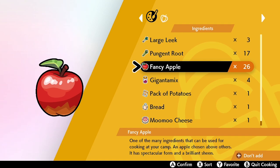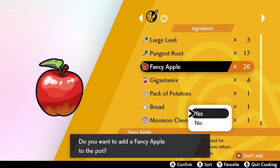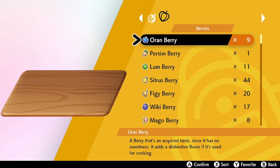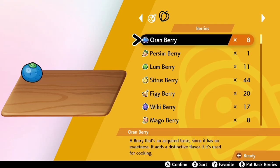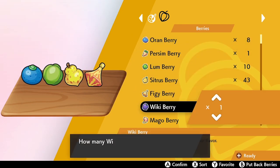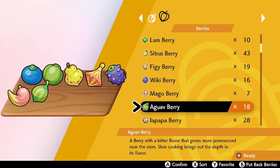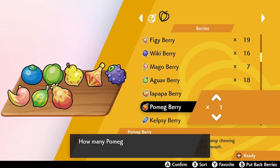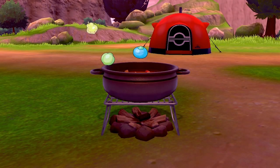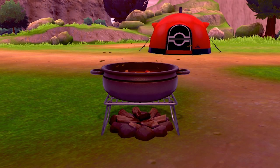To start cooking, you need a main ingredient — you can collect these around the Wild Area, from NPCs, online, or the Digging Duo. Fancy Apples are probably the most popular, so we'll go with that. You also need between 2 and 10 berries — the rarer the berries the higher level the curry will be, but I'll use more common ones for this example, putting in 10 berries including Pecha, Pomeg, and Kelpsy.